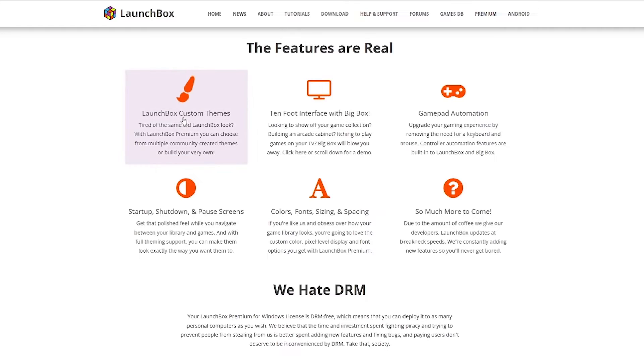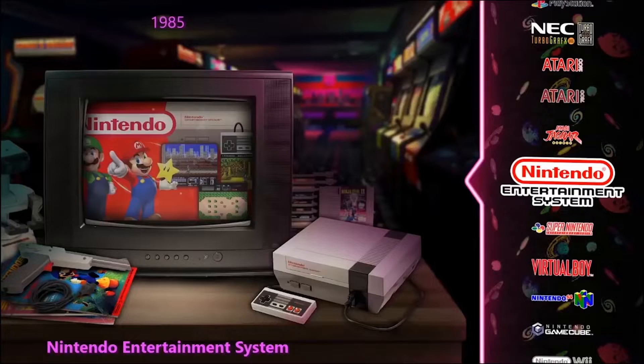There is also an upgraded version of Launchbox with a few additional features, such as controller automation, custom themes for browsing, etc., called BigBox. However, it requires payment.